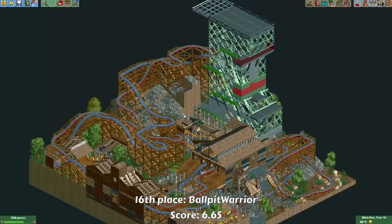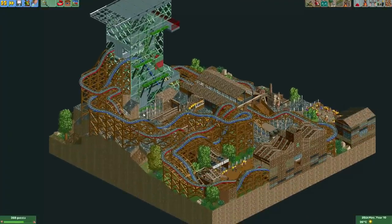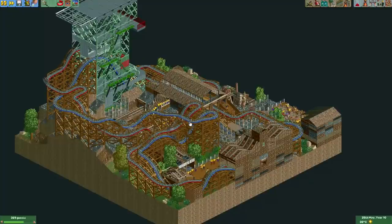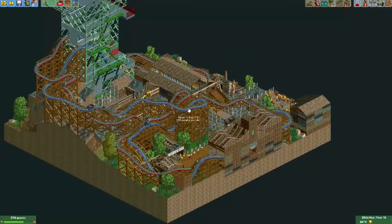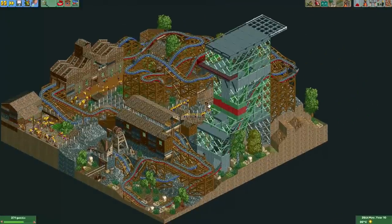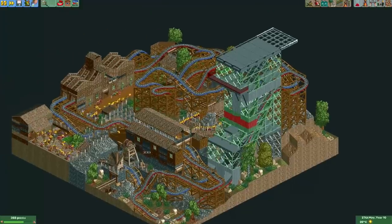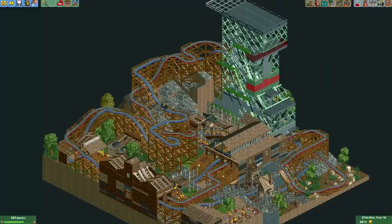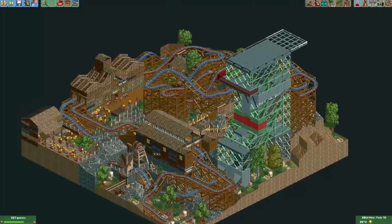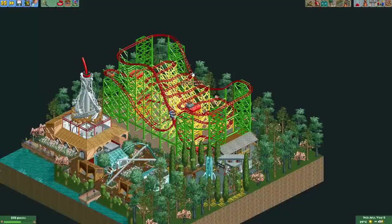Here's the entry from Ball Pit Warrior. He actually made a dueling wooden wild mouse. It's quite fun to follow these trains throughout the track — some parts have really nice dueling action. It doesn't look like the most comfortable ride through some of those 90-degree curves taken quickly, but it's sure fun to watch these vehicles travel throughout the track. The decoration in this map, especially in the lower parts, is actually quite nice.